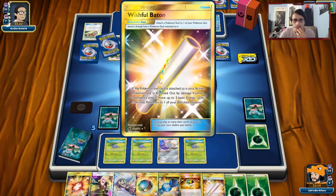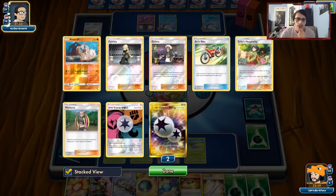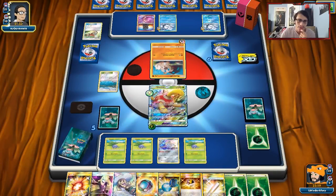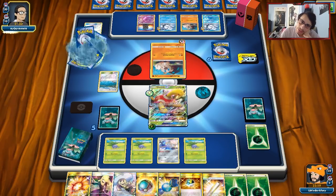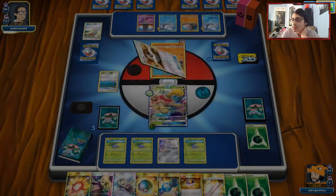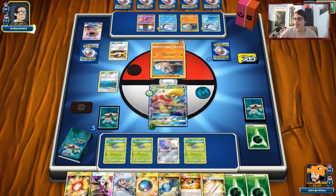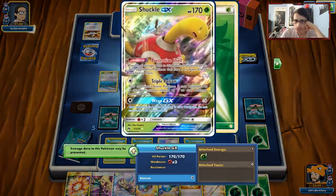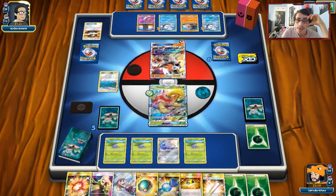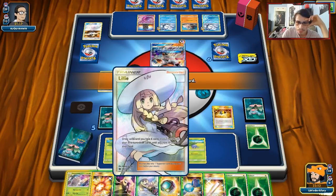I don't know if it's even worth building Vileplume since it'll probably get knocked out anyway. I think we just use Wishful Baton. He's probably playing Plumeria — ooh, he's playing the other Lycanroc. The other Lycanroc gets rid of our energy, and we don't have the most energy — we only play eight Grass. One way to get energy back is with Wishful Baton; otherwise I would have played Energy Recycler. He might Twilight Eyes me, but we'll attach and Triple Poison. Maybe it's best to build up my Oddish.